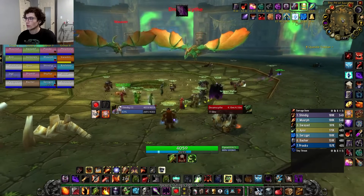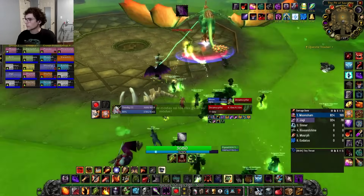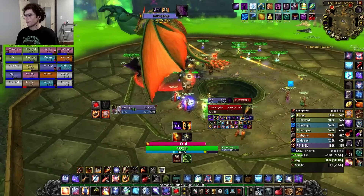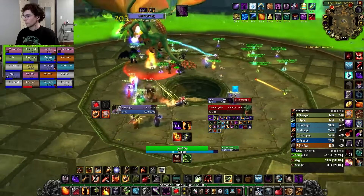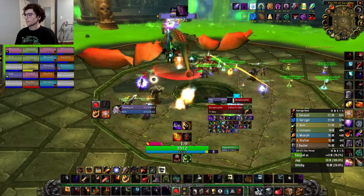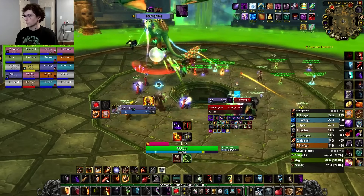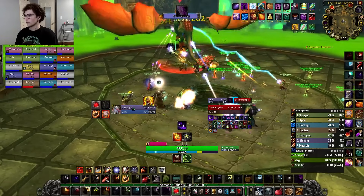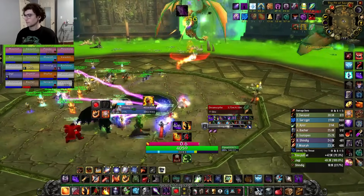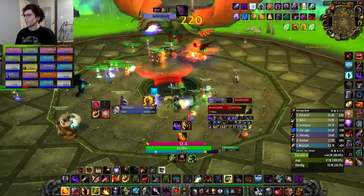The fourth boss is a dual dragon encounter. Make sure you're inside the ring to start the fight — the green stuff hurts. For the first 20%, you'll face off against Dream Scythe while Weaver is immune to damage. However, the dragons share a health pool, so damage done to one is applied to the other. Dream Scythe has a frontal which applies a stacking dot and should be avoided by the raid, functioning as a taunt swap for your tanks. The boss will also occasionally fly to one side of the room and use a knockback — make sure not to get knocked into the hole.